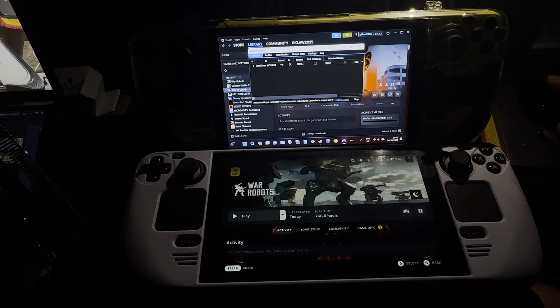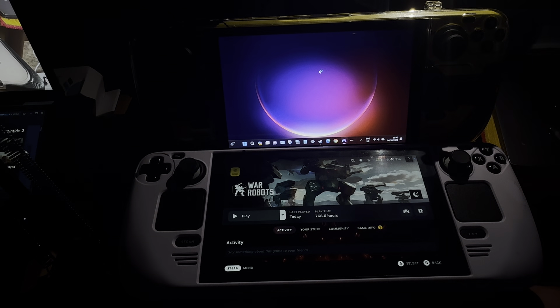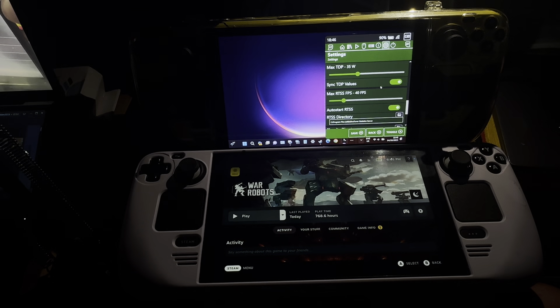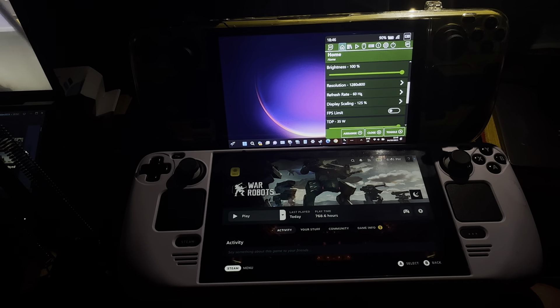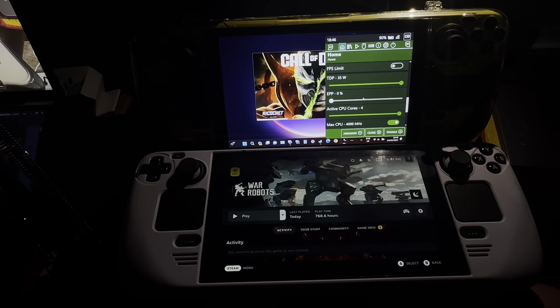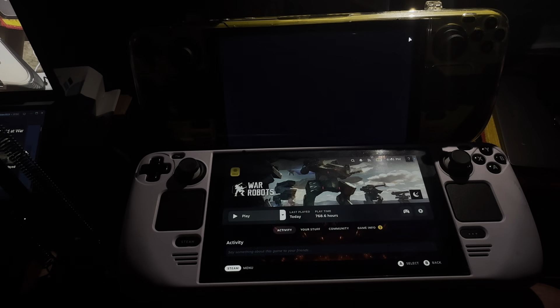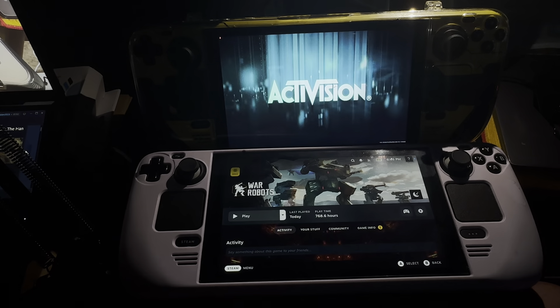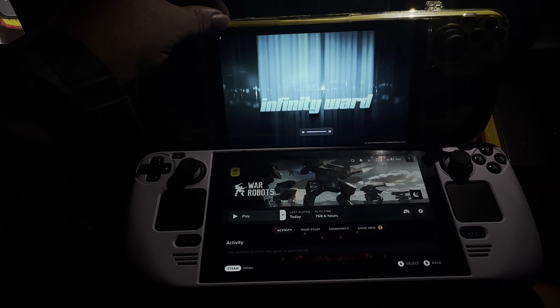You guys can download that from the internet. Now I'm going to play Call of Duty Modern Warfare 2. The difference between this game and Counter-Strike 2 is that at least with this one, when you shoot someone, they actually die. There's death in this game, and I'm not promoting death — I'm just saying it's kind of good when someone gets shot and they actually die.